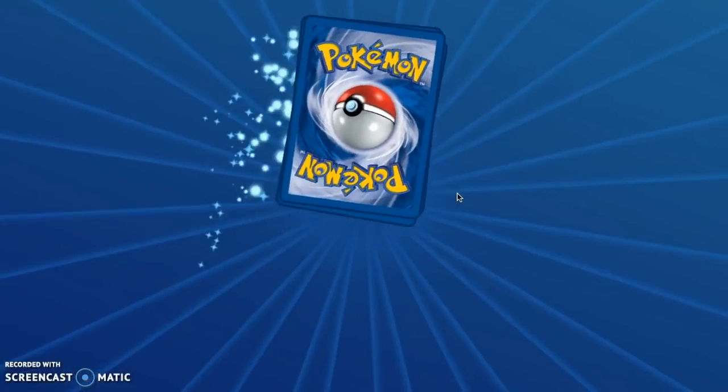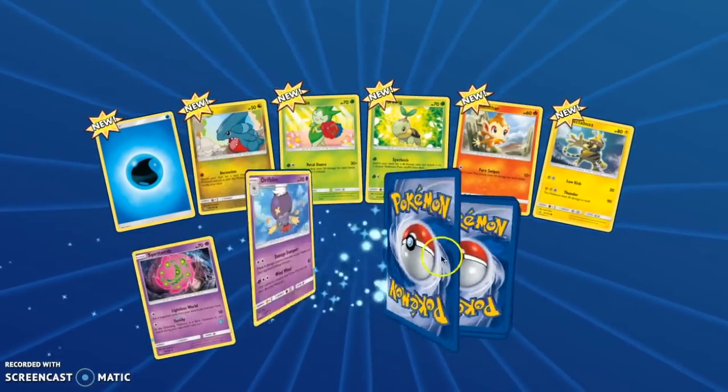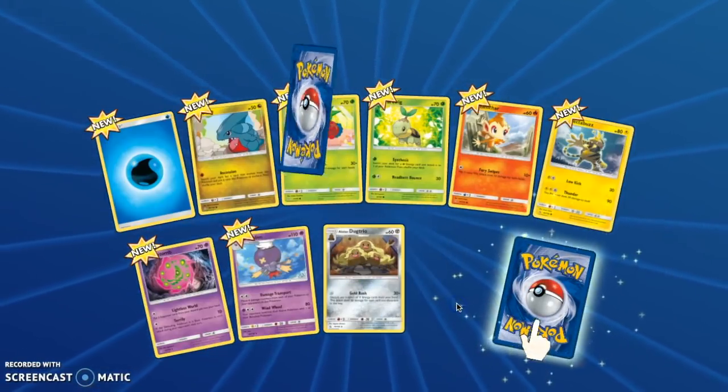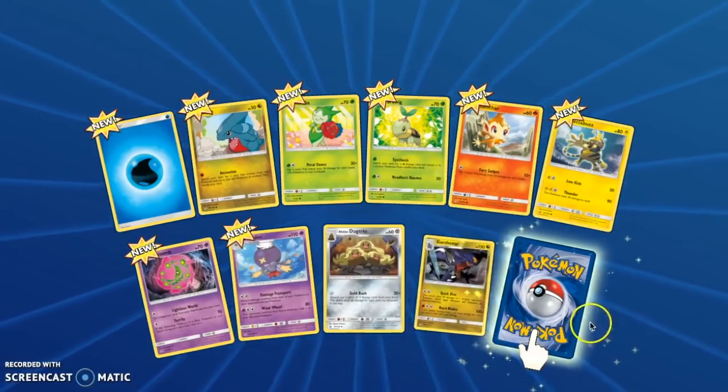I'm kind of sad that all the booster pack artworks are the exact same — they're all the little Duskull. So here we got like a Prism or something like that, or a Reverse Rare Garchomp.